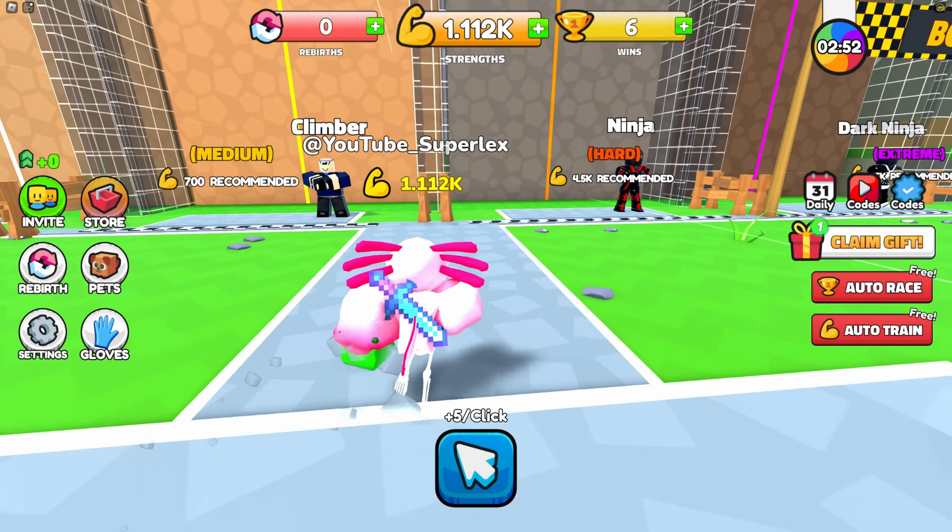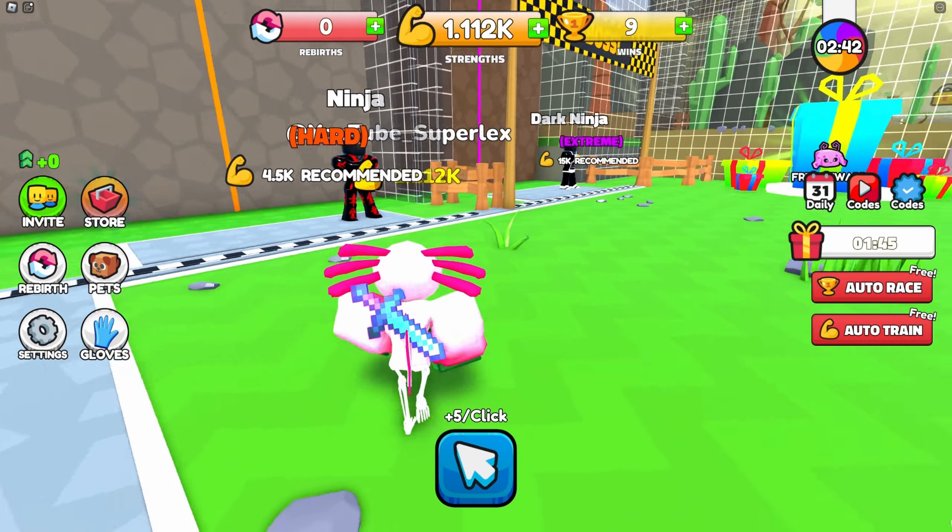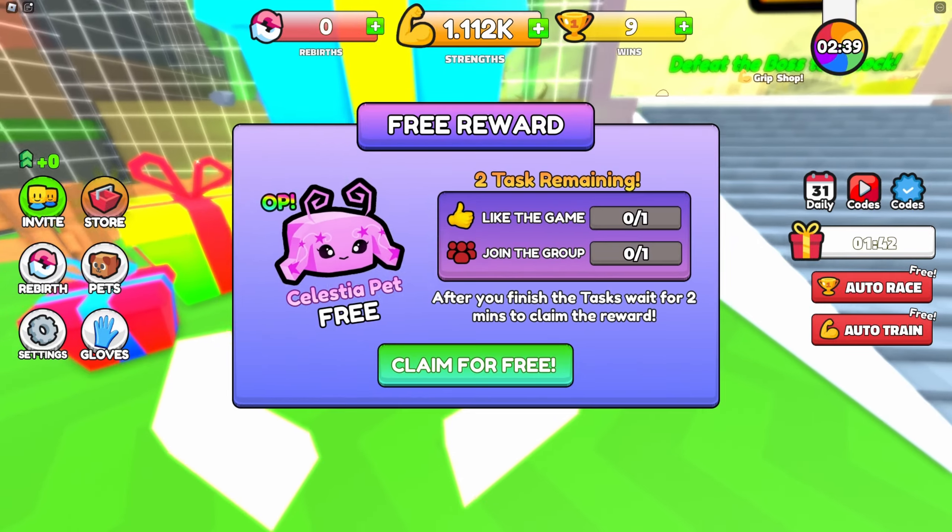I'm sorry, I'm being a bully guys. We need a bully check. I don't want to be a bully. This ninja dude is going to put me in my place though guys. We might want to get possibly this free reward — actually no, we're not going to get the free reward.